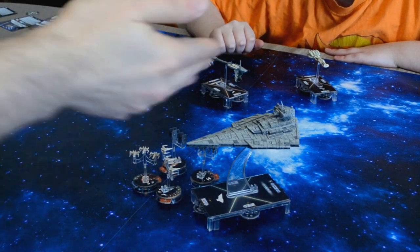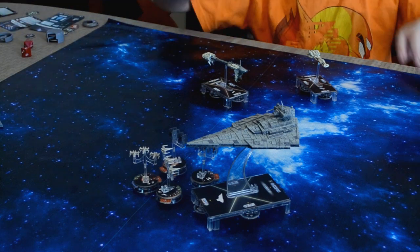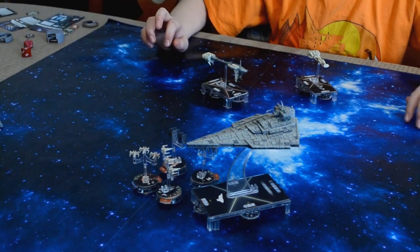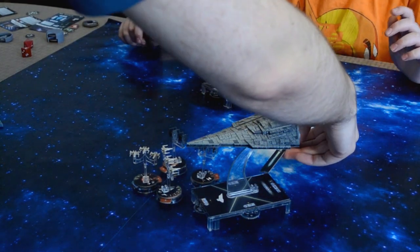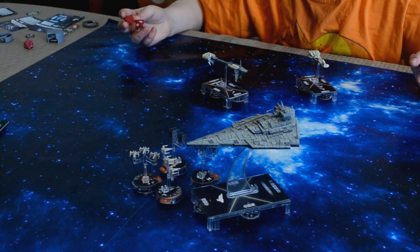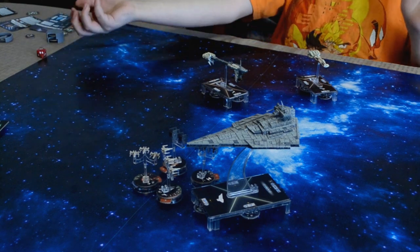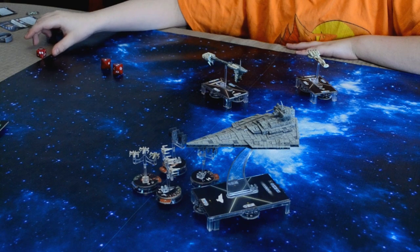Okay, so next up — round four — your Star Destroyer. You reveal Concentrate Fire. So who are you attacking? Out of your side firing arc and your rear firing arc you can attack this one. Out of your rear firing arc you can attack that one. Long range on both, so only red dice. I'll attack this one since he has zero shields. Here's two red dice, plus I have Concentrate Fire — so I can get three dice. Roll your two first to see if you want to use it. You've got three hits there — holy cow.